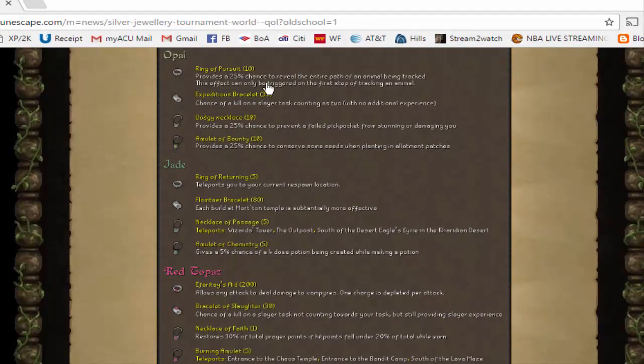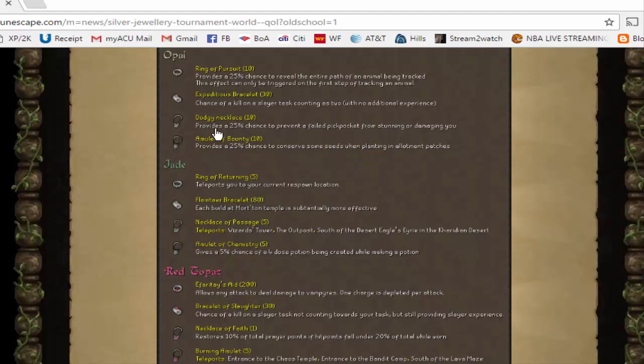Now none of these pieces of jewelry are especially useful, I'm just going to be honest with you. There are a few that provide new teleports, so maybe if those are integrated into the jewelry box in your player owned house, that will be something to make use of in the future. But a lot of these are more for very low level or mid tier players who are just getting into the game — this is like the first jewelry they can get that provides any kind of benefit to their account. So these pieces of jewelry might be more of use to lower levels, but that does not mean they are dead content.